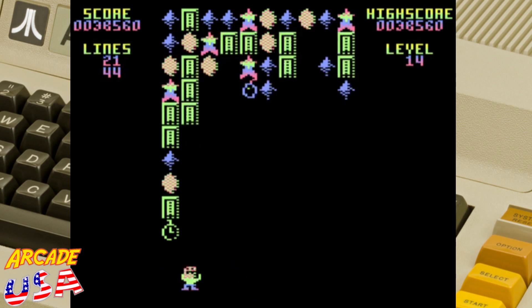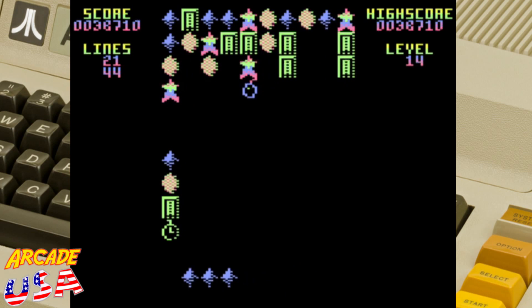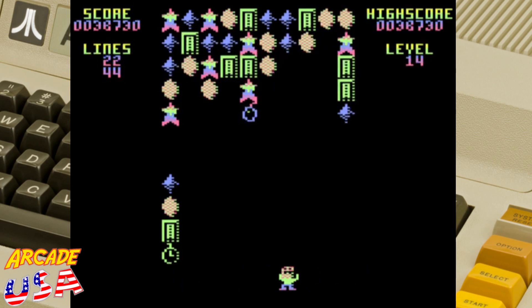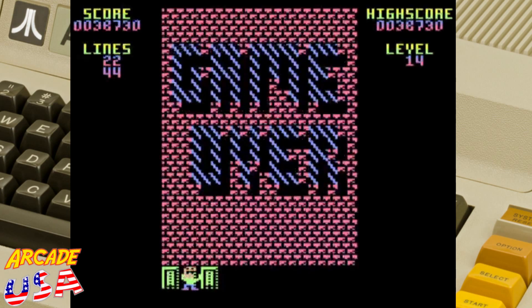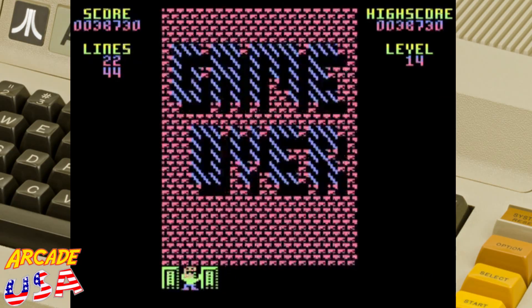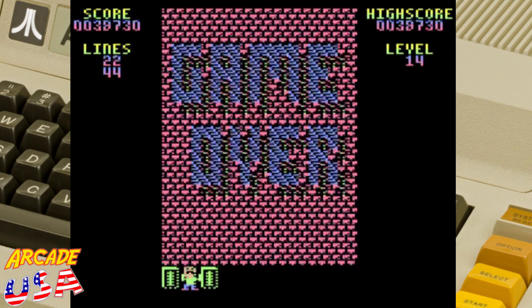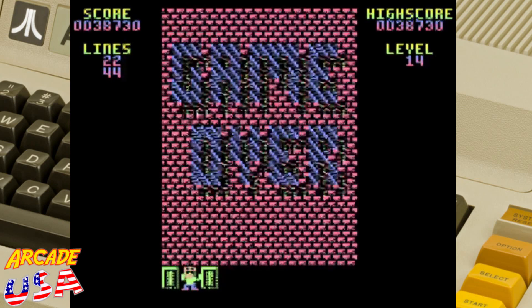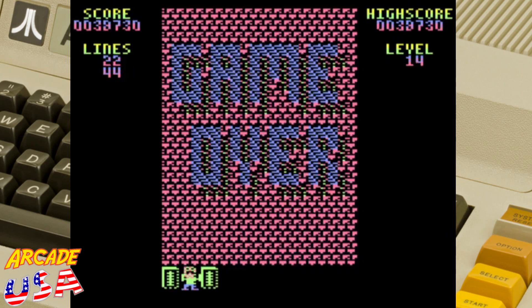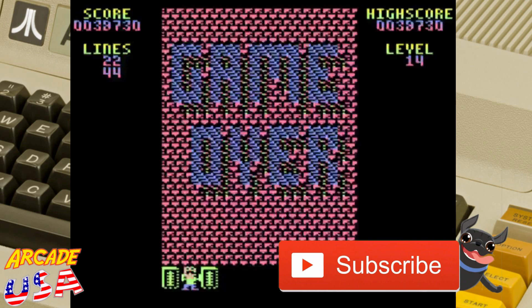That clock's getting too close. Oh no — game over! Wow, I got to level 14 with 38,730 points. This is a really cool game, highly recommend it. I'll put a link in the video notes below — you can go to the New Breed Software website and download this game, give it a try in your favorite Atari 800 emulator, or put it on your Atari 800 via flash cart. Anyway, I'm rambling — this was Gem Drop Deluxe by Bill Kendrick, thanks for watching!